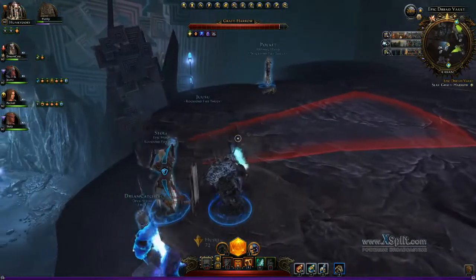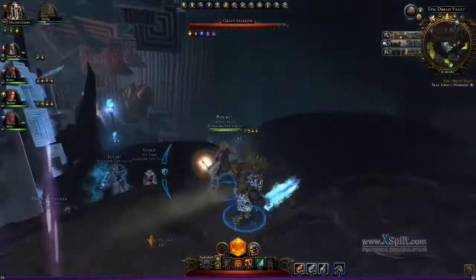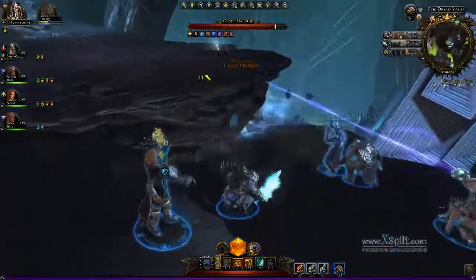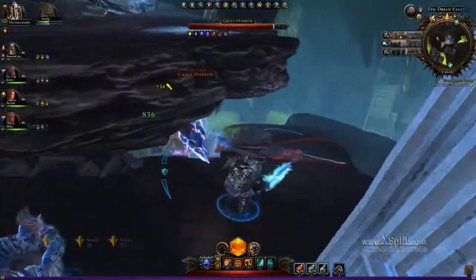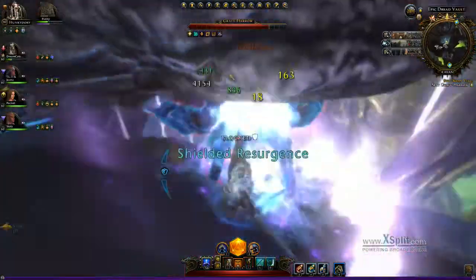We decided to just run down at this point here, because he's finally underneath the rock, and everyone just attacks him. It's basically a tank and spank from this point forward. Our cleric just puts a circle in the ground, everyone stands in it, and just DPSes the boss down.